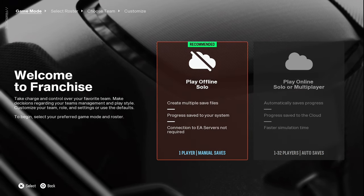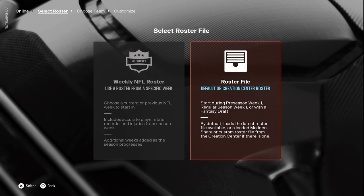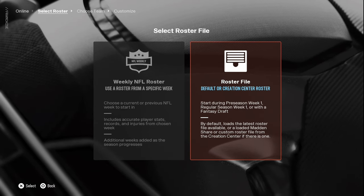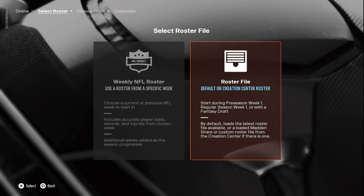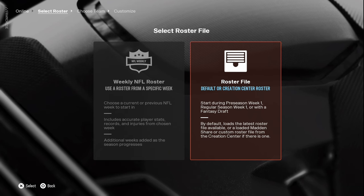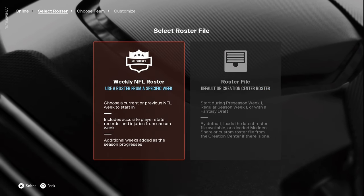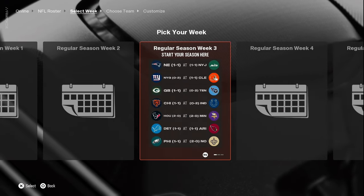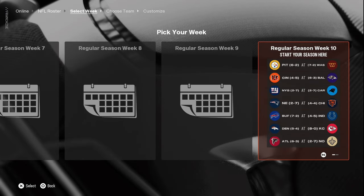Before starting the franchise, if you click the online portion it'll ask if you want to use your current roster file or load one you have saved. If you're looking to use a particular roster, make sure it's loaded up on the main screen before you get here and it will pull it in. You can also choose to use the weekly NFL roster — something they took away for a couple of years but is now back — which means you can start your season from any week to have realistic statistics or records.